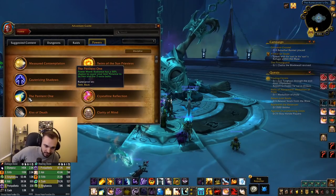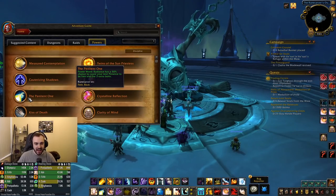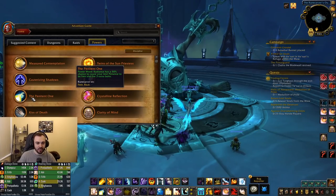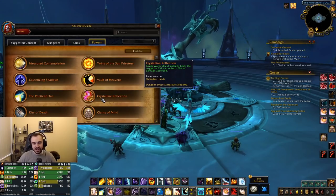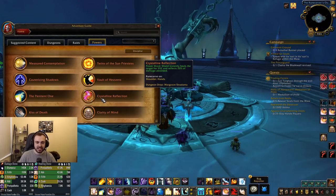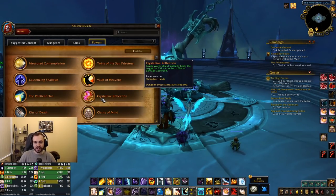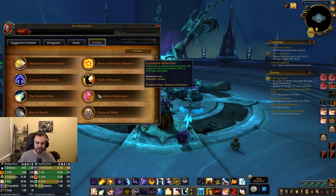Onto the disc legendaries — we've got four of them. The Penitent One: Power Word: Radiance has a 50% chance to cause your next Penance to be free and fire three extra bolts. This is going to be like Penance on steroids when you get that proc — it's just sad that it's only a 50% chance since Radiance isn't that commonly used. Then Crystalline Reflection — this is reflective shield. Power Word: Shield instantly heals the target for 552 and reflects 20% of the damage absorbed. This was actually nerfed once on beta from 30%. Nice to see the healing portion of Power Word: Shield coming back — this looks like a really decent pick.